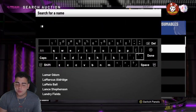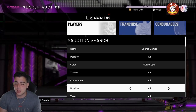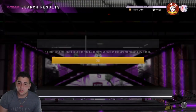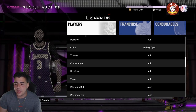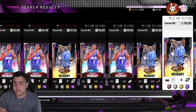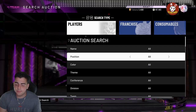A couple more filters: you can do LeBron James Galaxy Opal — people are putting up a lot of LeBron cards so there are snipe opportunities there. Tracy McGrady Galaxy Opal is another one — there's a ton of TMac cards on the market. There's also a lot of Porzingis cards, even though he's a buyout now. So that's about eight snipe filters covered. It's completely up to you how you want to approach these.